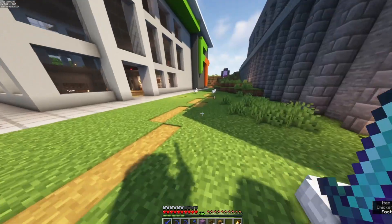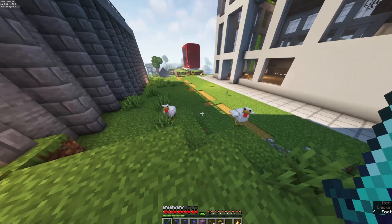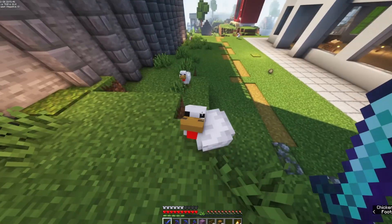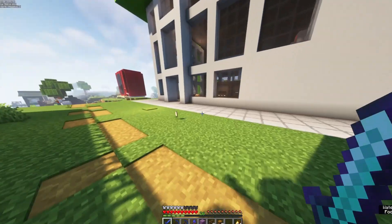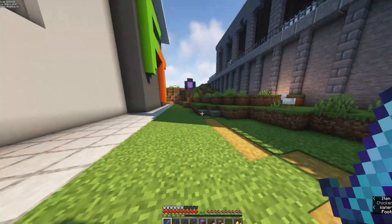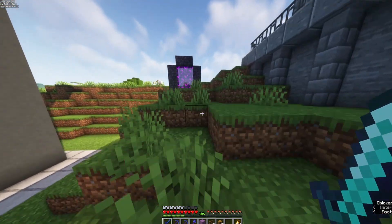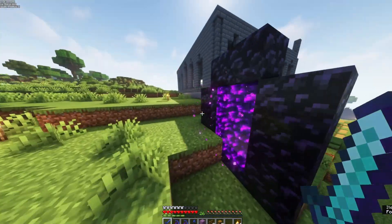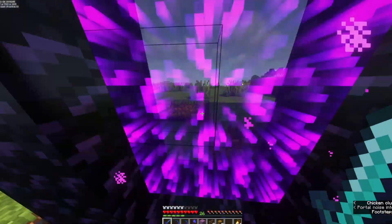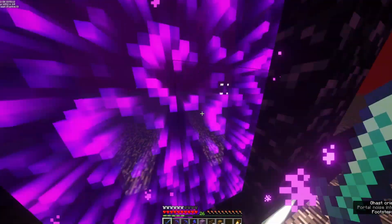If you're wondering why there's an awful large amount of chickens here — we decided, well Lou mostly decided, to have an egg war with Silent while she was building a pond. Well, because I threw an egg at her first, after also tormenting her with magma blocks while she was AFK, which was a bit silly of her. But she didn't lose any levels. I don't think she was too happy about it though.